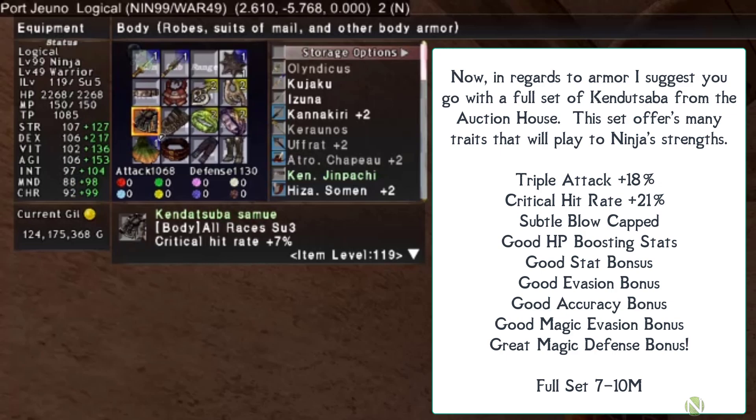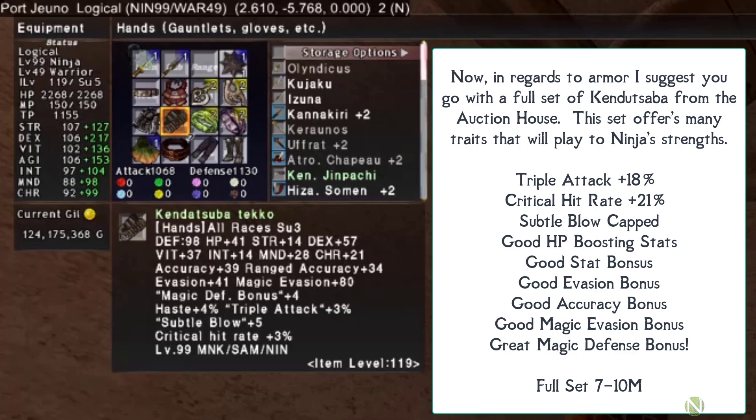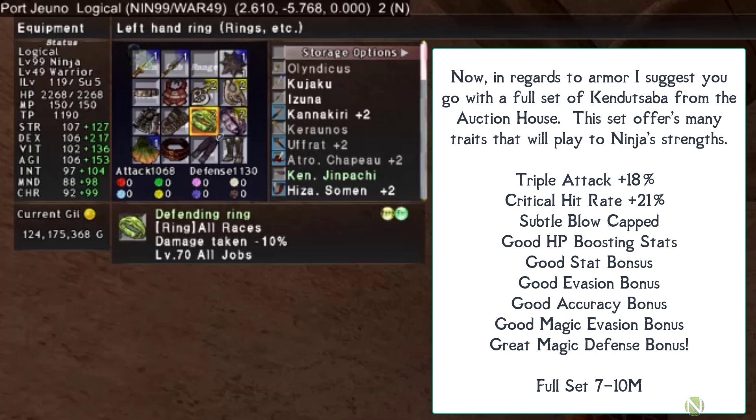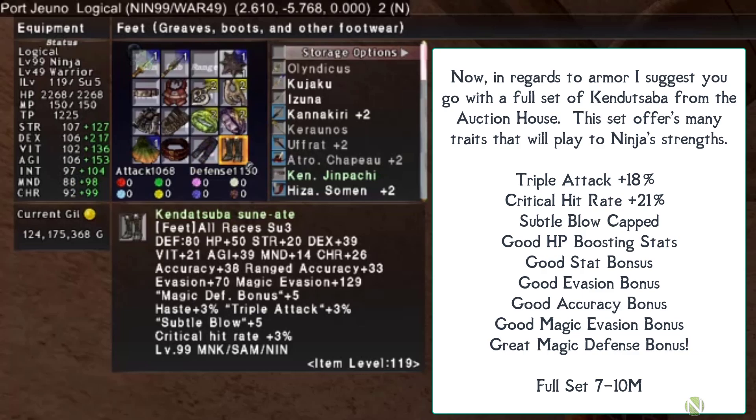There are two downsides to Kendut Saba: first, it is SU3 equipment requiring 500 job points to equip, so keep working on job points before reaching this stage. Second, the gear can be expensive — anywhere from 7 to 10 million for all five pieces. A technique will be shown in a moment that allows you to easily earn that money while getting those job points. Let's finish going over the gear set first.